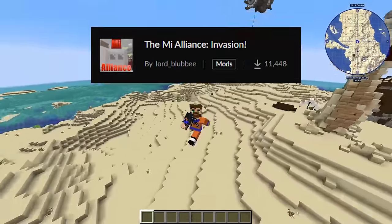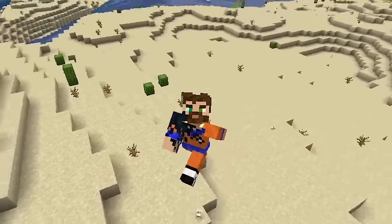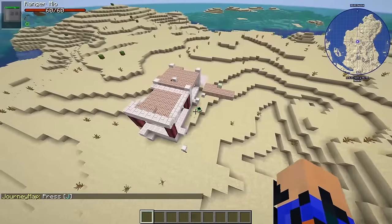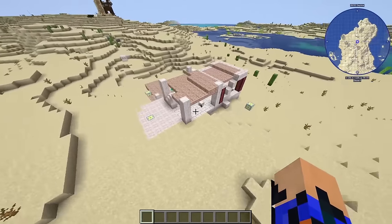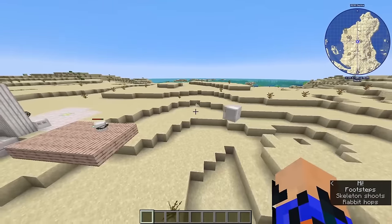Today we're gonna make the Skullcorp mod fight the Mii Alliance Invasion. The first thing we're gonna do is spawn some builders for the Mii Alliance. Let's just wake the horde. The way the Mii's work is by building a base and expanding their territory, replacing traps, barbed wires, and other stuff. They also evolve and gain more resources.